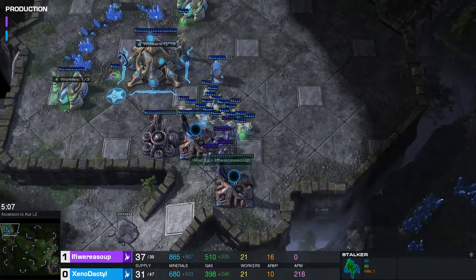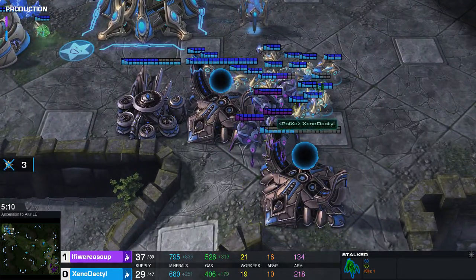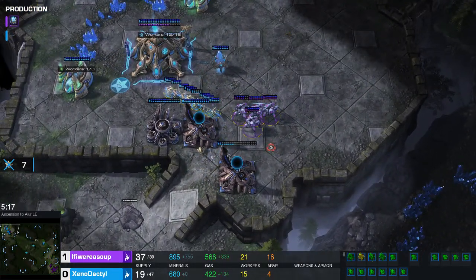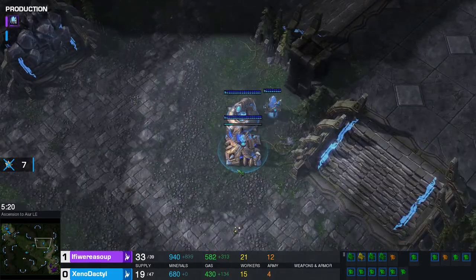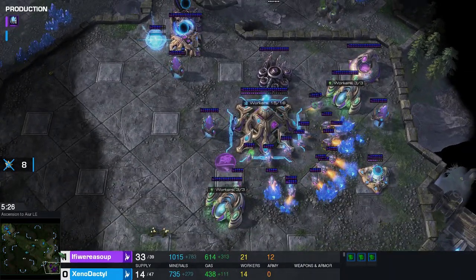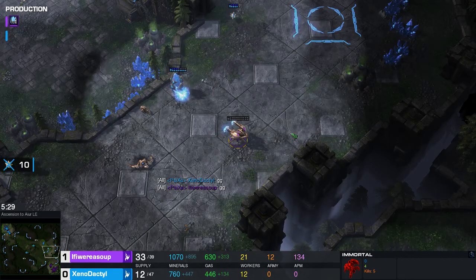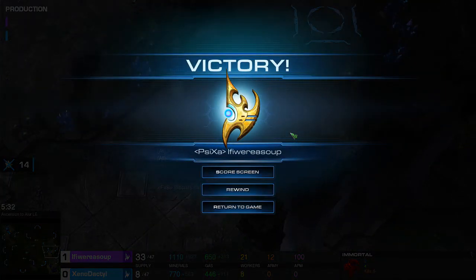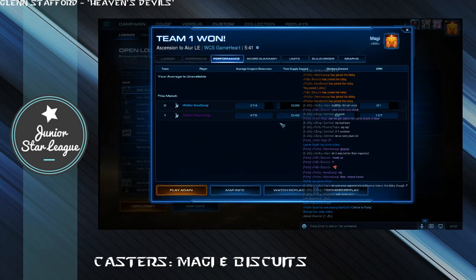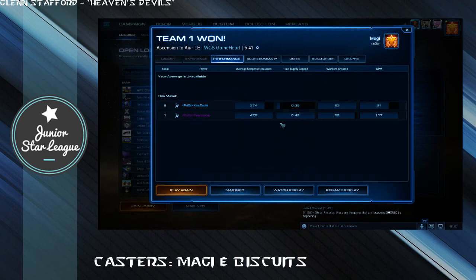He seriously just threw this one out the window. Warp gate's done — all powered. He's trying to fight with the probes — the probes are kind of awkwardly hanging around. He's losing way too much here. He's only got the gateways across the map and it's one warp gate back home and a Robo. GG is about to be said — that was a pretty fast one, and IfIWereSoup closes this out 2-0. Talk about cheesy strats not getting you anywhere in life. IfIWereSoup moves on to face Inner Orbiter — so it'll be a PvZ there.